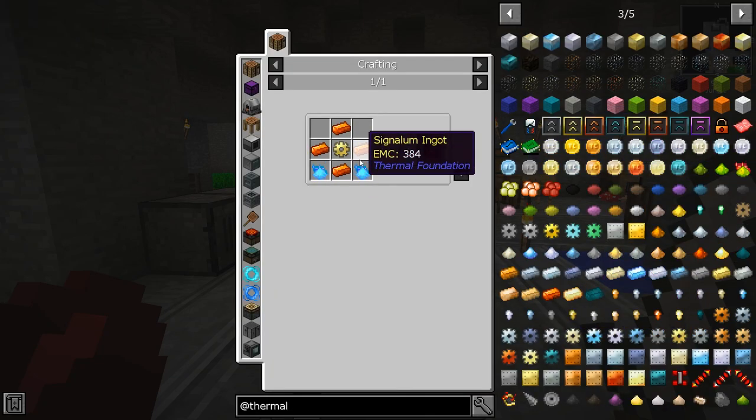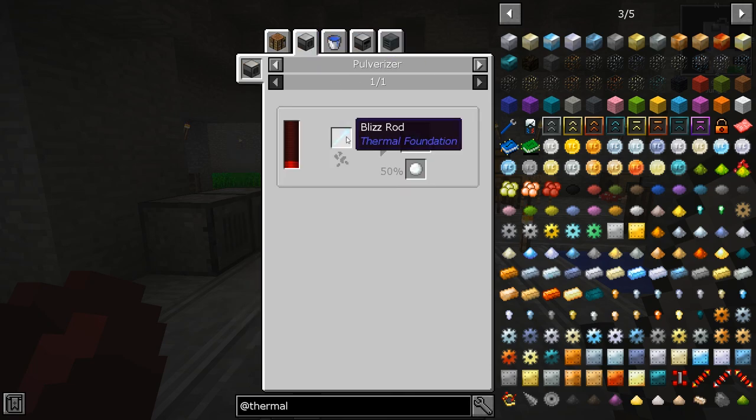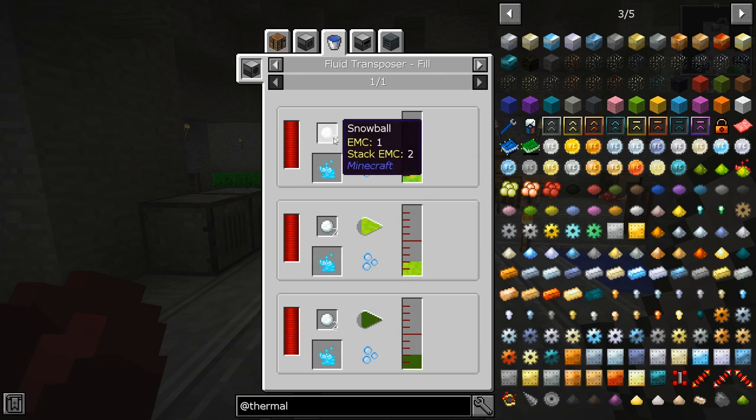So we need some of this. Cryothium — I don't think we can get this stuff. Pulverizer, blizzrod, snowball and some blizzpowder. I see. So if we have a fluid transposer, we can put XP onto snowballs and that will give us blizzpowder. I mean, that's quite good. I would like to do that. That would be fantastic.